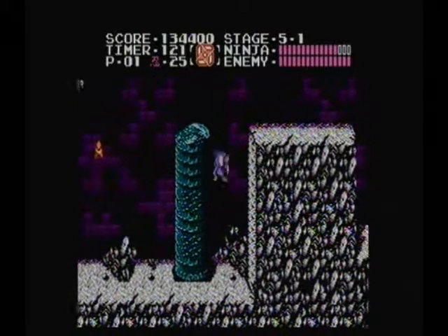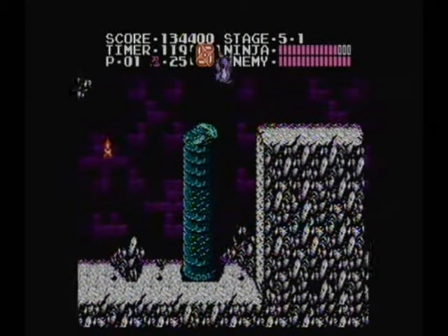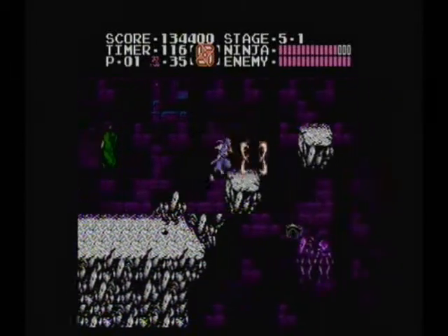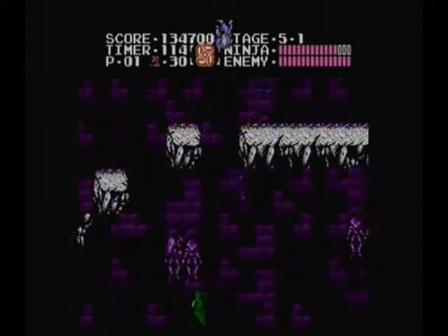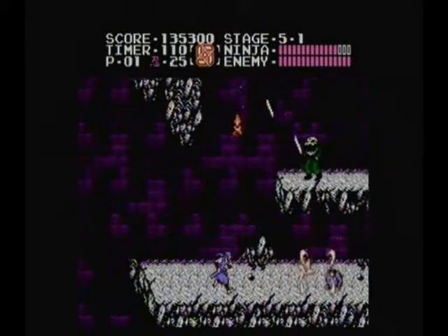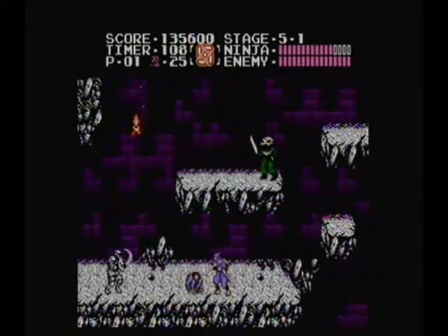And that guy's a new enemy too. He throws some sort of scythe boomerang thing, and the windmill shuriken is the best weapon to use on him. Mainly because not only is his attack powerful, but he can take two sword strikes to kill.